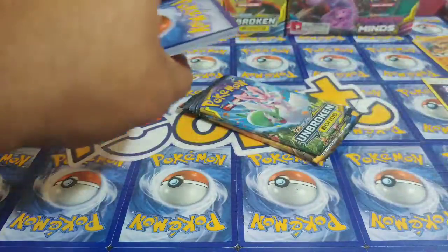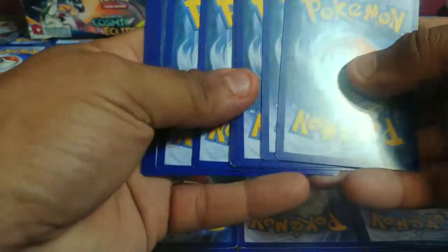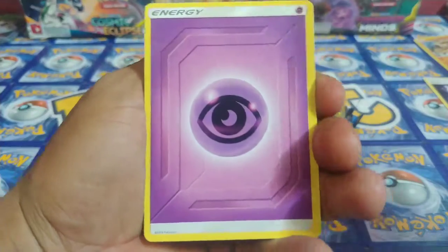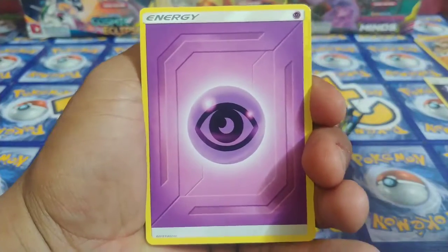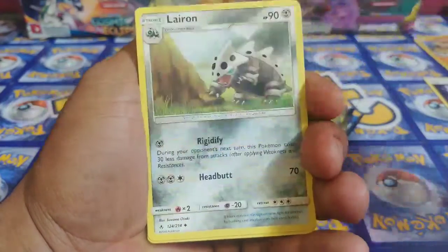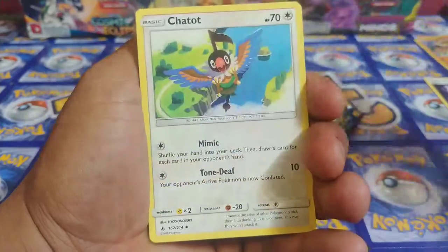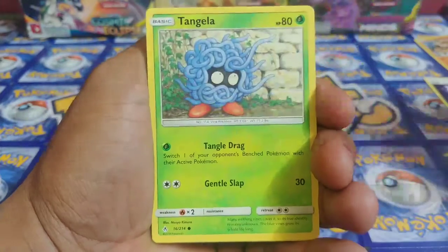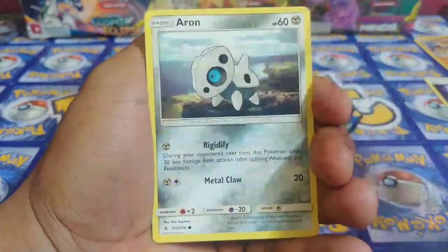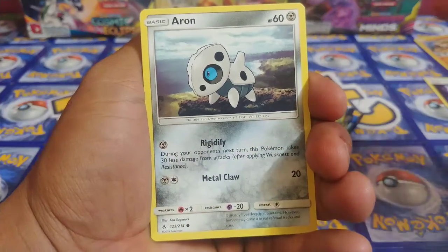Let me know if you guys have already pulled that Reshiram & Charizard GX, because I would be totally jealous but very happy for you guys. Honestly we already have it, even though it's been like three sets already and we have not pulled it, and it's also been like 15 or 20 booster boxes — it's insane. Gastly... and some people are just going to Dollar Trees and buying dollar packs and actually pulling them.